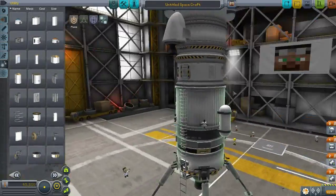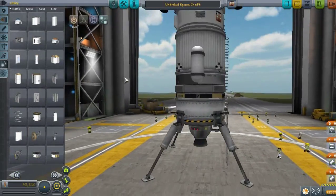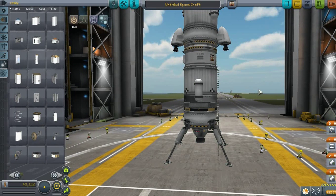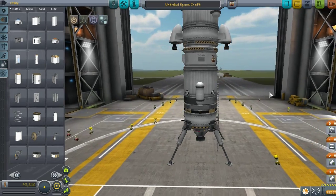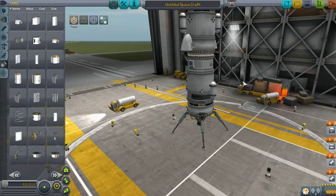Let's see if this works — this worked, nice. This is very tall — look at this. This part is going to be landing, and that's not very good. Hopefully I'll work it out. We have the control unit — we should have put it a bit upper, but I don't think that really matters.